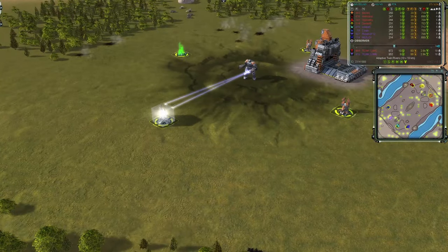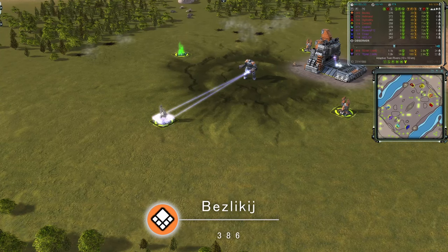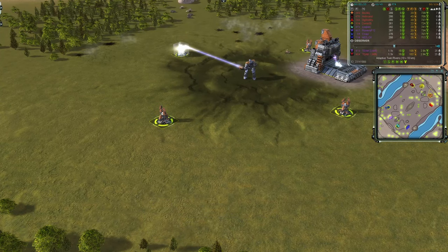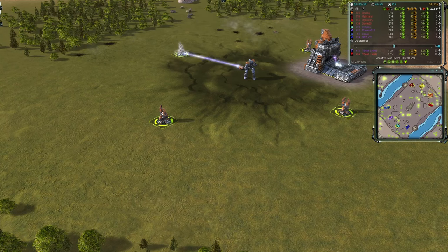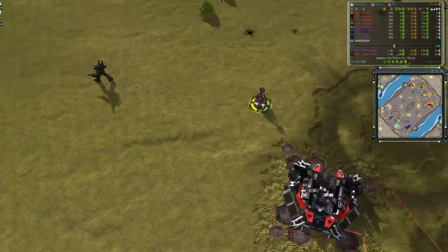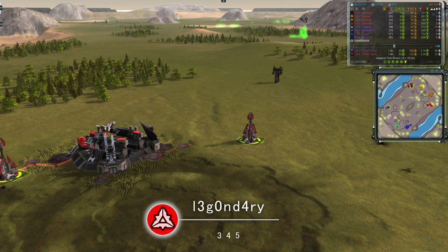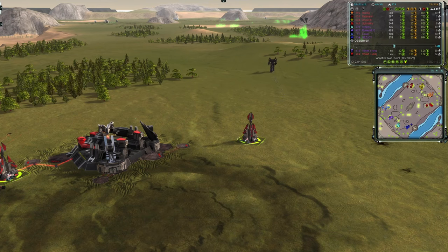Further on, we have Bezzecki — I'm going to call him Bez this game. He's 386 rated, he's also UEF and he's in orange. And last but not least, we can see Legendary, who is 345 rated, he's Cybran and he's in red.